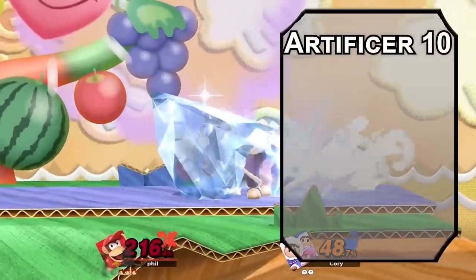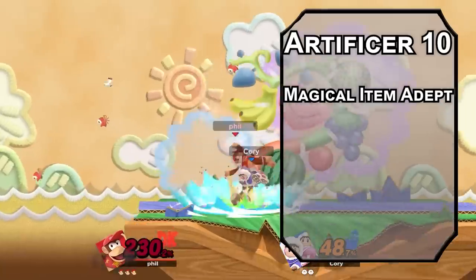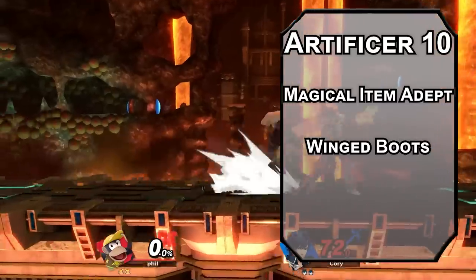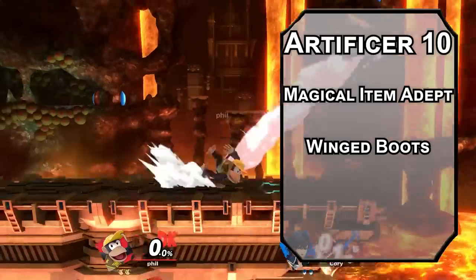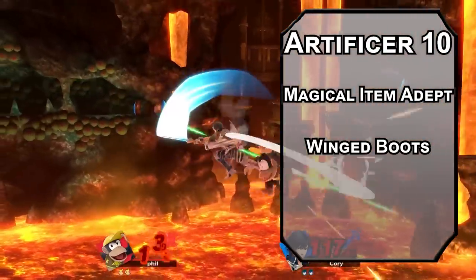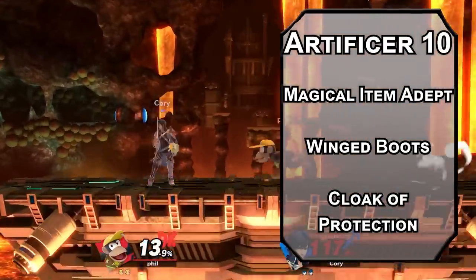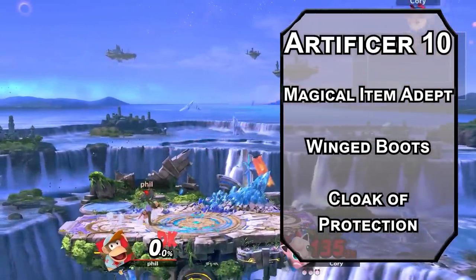Tenth level artificers are Magical Item Adepts, letting you attune up to 4 magical items at once, and just in time for 2 more infusions. Winged Boots give you a flying speed for a minute at a time, so you can fly around with your jetpack on. They pair really well with monk levels and Haste, since your unarmored movement at haste speed lets you fly incredibly fast — maybe even too fast. Cloak of Protection adds 1 to your AC and saving throws and doesn't count as armor — it can just be a cool red shirt, not pants. But you should get some pants in real life.